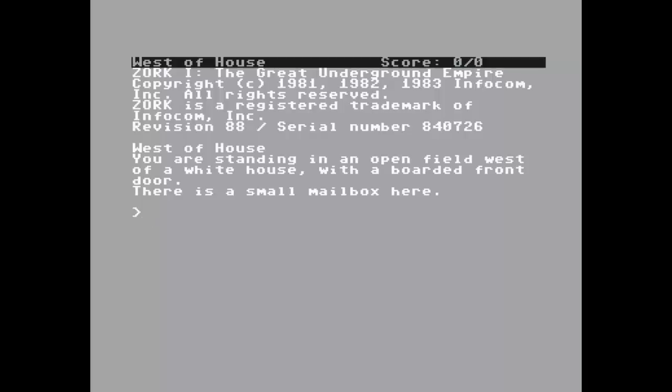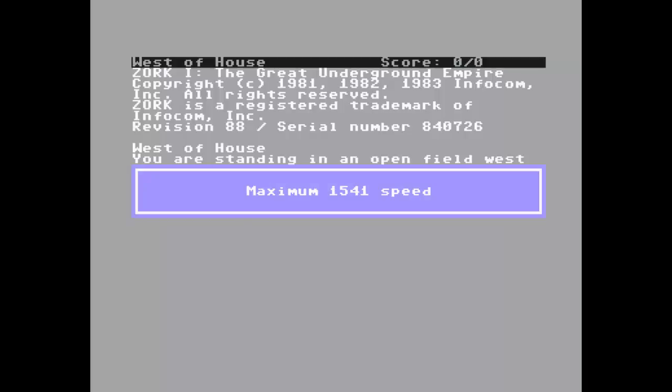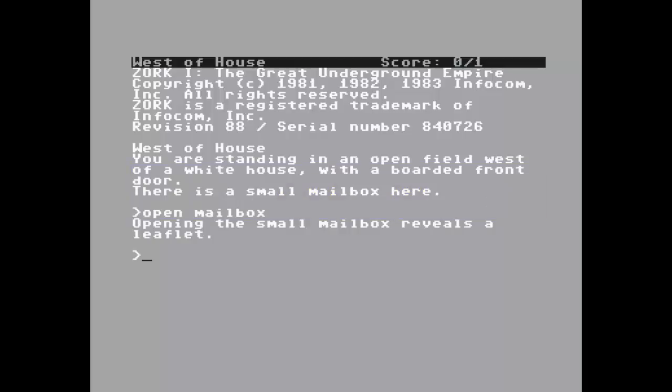The first thing we're gonna do is open the mailbox. You are standing in an open field west of a white house with a boarded front door. There is a small mailbox here. Opening the mailbox reveals a leaflet.